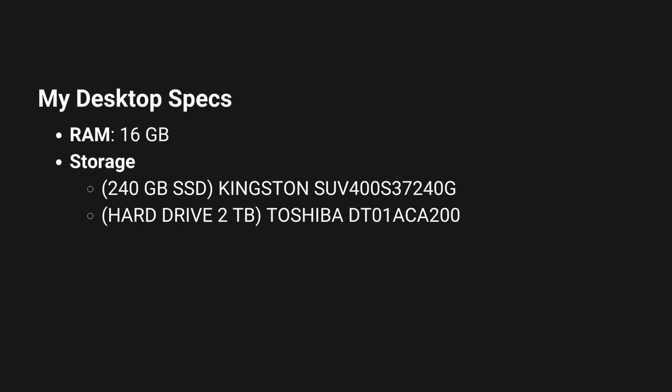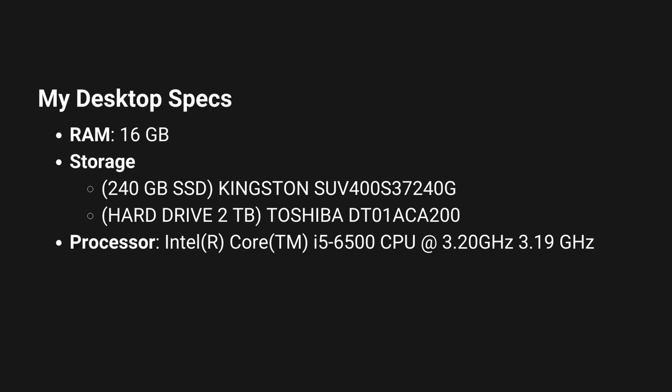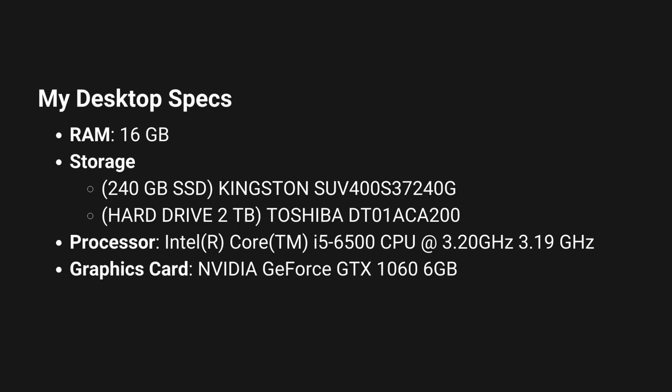So for reference, I'm going to list out the gear that I work with. I have a desktop. In it, I have 16 gigabytes of RAM. For storage, I have an SSD that is 240 gigabytes of space, as well as a 2 terabyte hard drive. And for my processor, I work with an Intel i5, and that's only four cores. And with my graphics card, I have a Nvidia GeForce 1060.